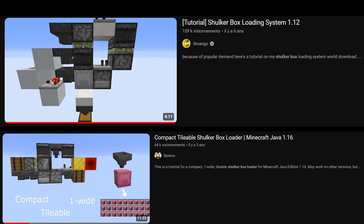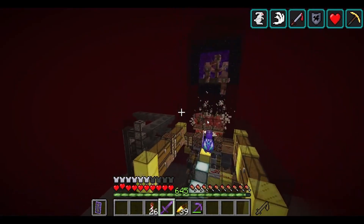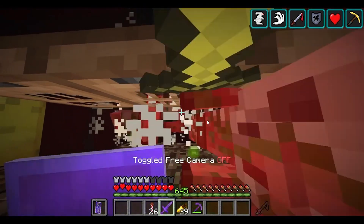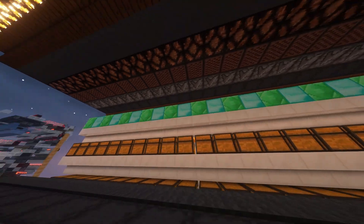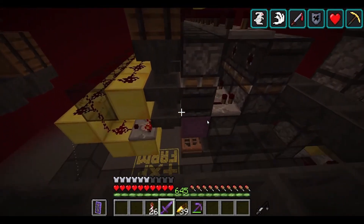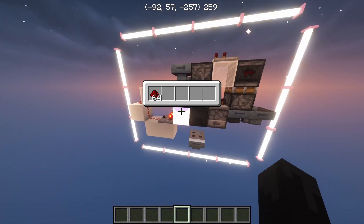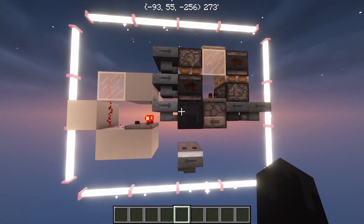The most popular box holders are simple designs that are small and cheap to build. They are typically used for item collection at a farm, but there is another type of box holder market — the use for main storages. When you build a storage system, you want to access as many items as possible in a compact hall, with very easy access to items. The box holders used for farms are not fit for that purpose; they hide the shulker boxes out of reach and often buffer a bunch of items.